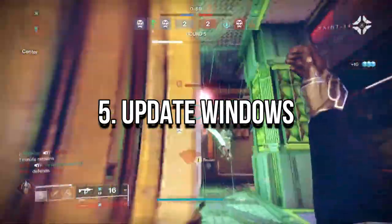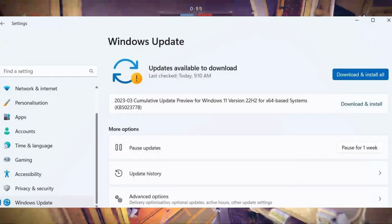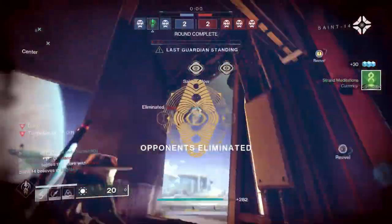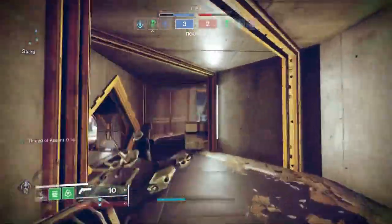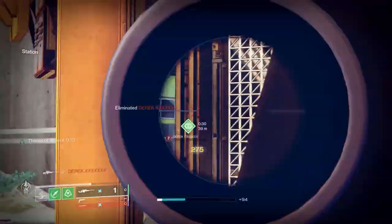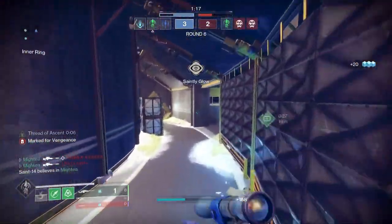Update Windows. Updating your Windows OS build is always essential for PC users and PC gamers to reduce system glitches, compatibility issues, and crashes. If you haven't updated your Destiny 2 Lightfall game for a while, make sure to follow the steps to check for updates and install the latest batch if available. I hope this guide will solve all of your issues. For more, please like and subscribe.